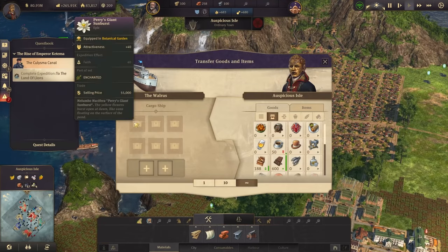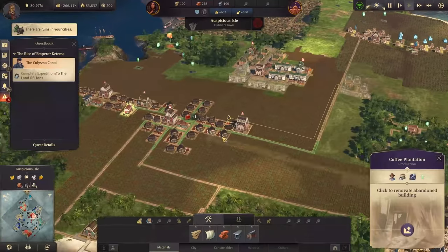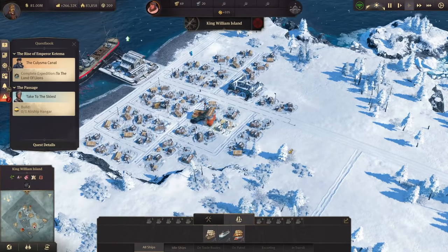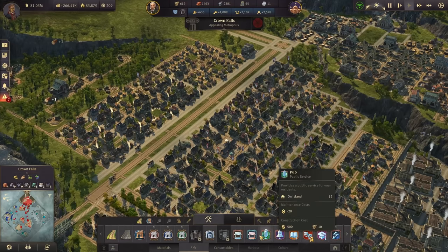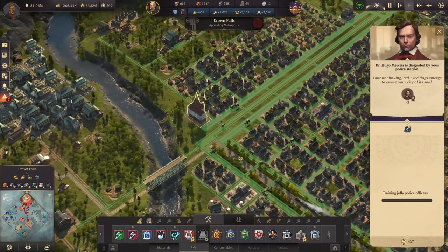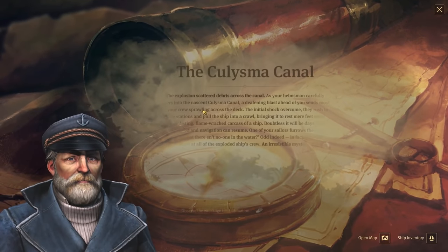There are also some nice items for the botanical garden and museum that we can use. We got a few ruins once more — a coffee plantation here in Cape Storm. There's the sickness killing my people. In Crown Falls we have some riots going on, so let's get a police station close by. We already have one up there, so let's assign one over here.